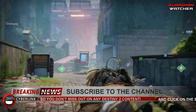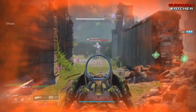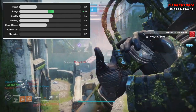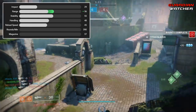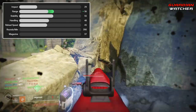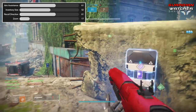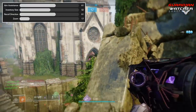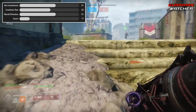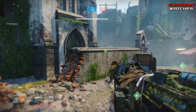Before we get into all the exciting parts about the weapon, let's check out its stats. According to Destiny Tracker, the Adhorative has an RPM of 390, impact of 29, range of up to 56, stability of 55, handling of 48, reload speed of 45, with a magazine of 37. As for its hidden stats, it has an aim assist of 61, inventory size of 52, recoil direction of 61, and a zoom of 17.